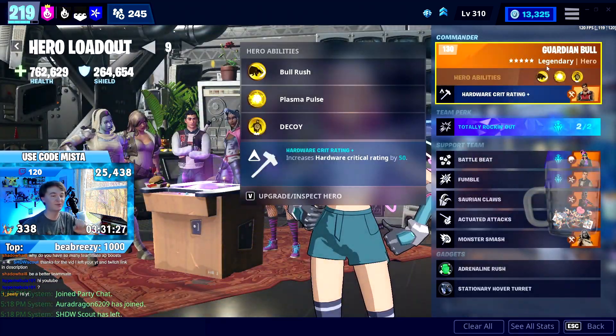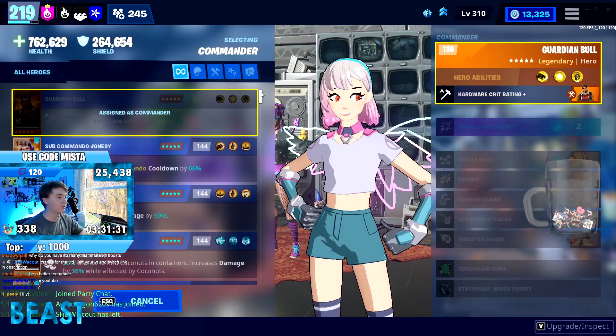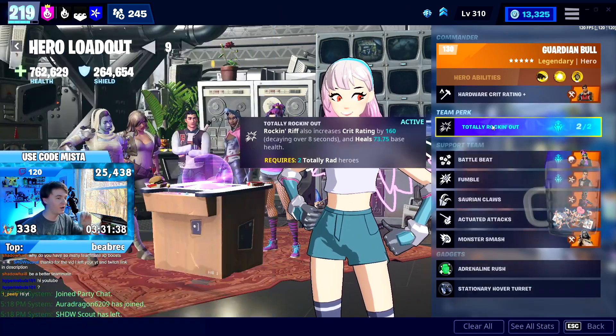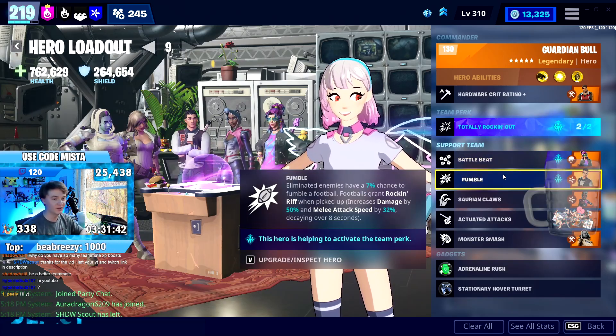The build is almost exactly the same. The difference is instead of Whiteout Fiona, we're using Guardian Bowl, which has a crit rating bonus of 50. I think that's actually more than Whiteout Fiona, which is 45. So we'll be critting slightly more often — totally rocking out. Of course, Battle Beat and Fumble just so that we can get our bonus active for melee kills nice and easy.